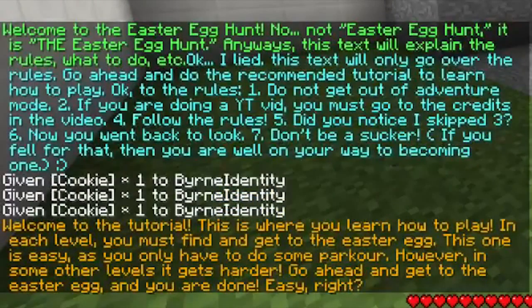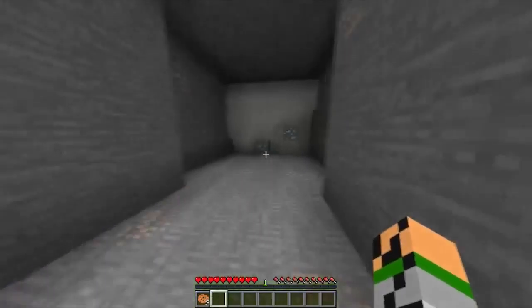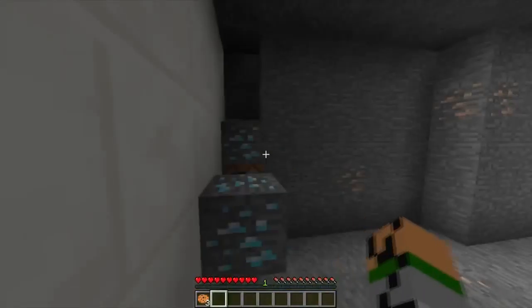Welcome to the tutorial. This is where you learn how to play. In each level, you must find and get the Easter egg. This is easy, as you only have to do some parkour. However, in some other levels it gets harder. Go ahead and get the Easter egg and you're done. Easy, right? No.